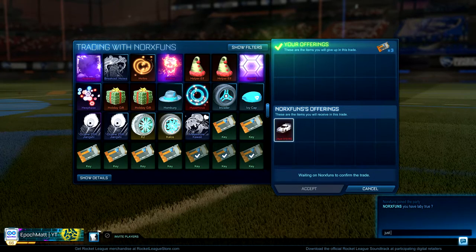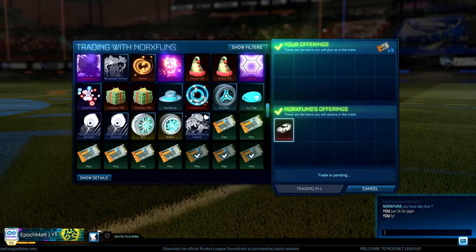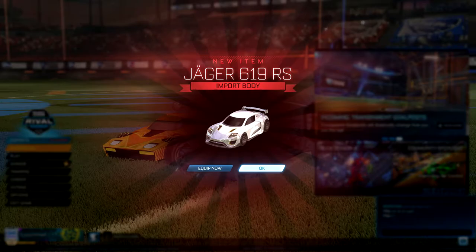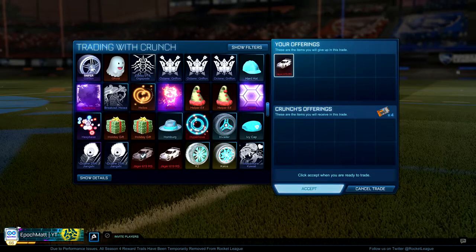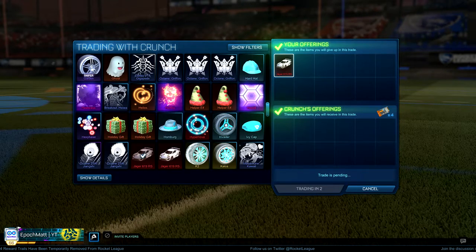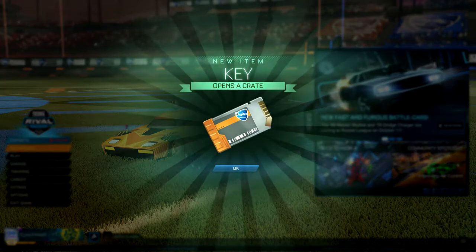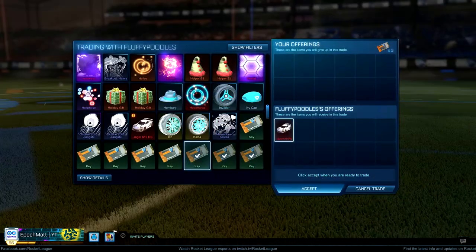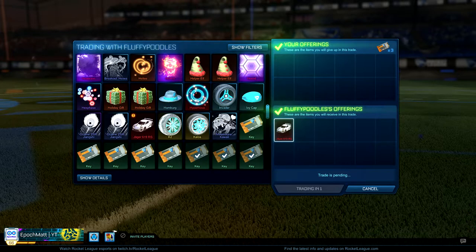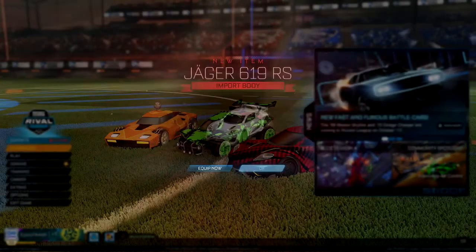So I found a nice little pocket in the new item market where the price was dropping but not everyone was caught up. I realized it was pretty easy for a short time to buy Jaegers for three keys, then turn around and sell them for four keys — within minutes. As soon as I'd buy a Jaeger, I'd list it for sale for four keys, and I'd get someone adding me right away willing to pay that full value. Then I'd just post a new listing buying for three keys, buy one right away, list it for four keys, and I'd have people instantly adding me ready to buy.